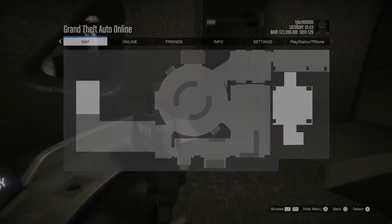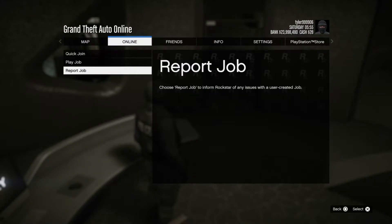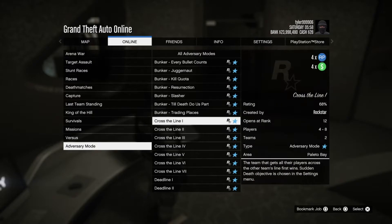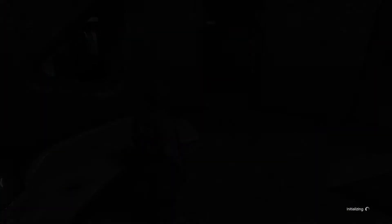What you guys want to do is go ahead and press Options, go to Online, Quick Join, Play Job, Rockstar Created, then head on over to Adversary Modes. Once you're in Adversary Modes, go ahead and start up any one of the Cross the Line missions that are on quadruple money and RP.